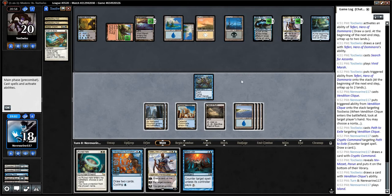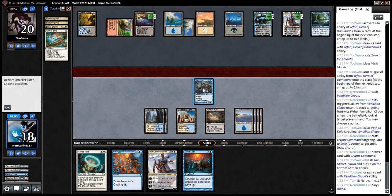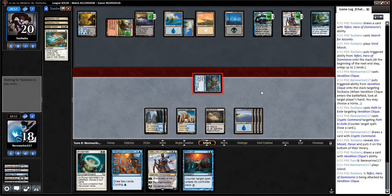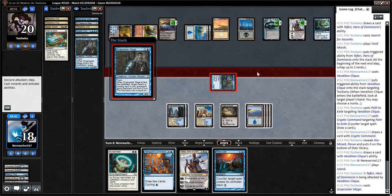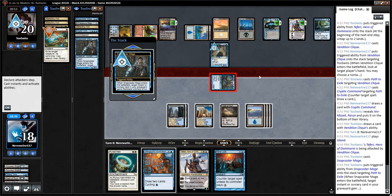Alright, so I think we're stringing something together here. We're going to get rid of their Teferi. They also have Cryptic Command in hand, so I think we give them the Snapcaster, then we counter the Path.